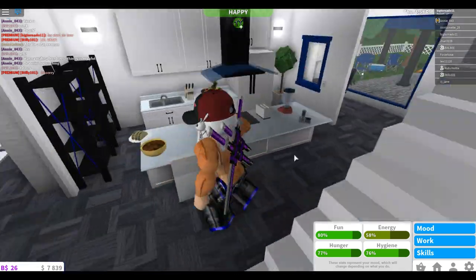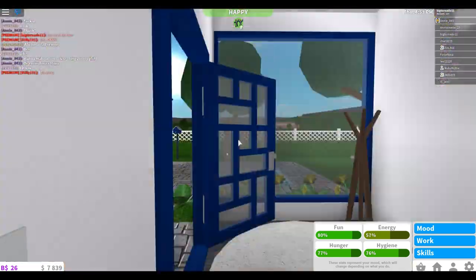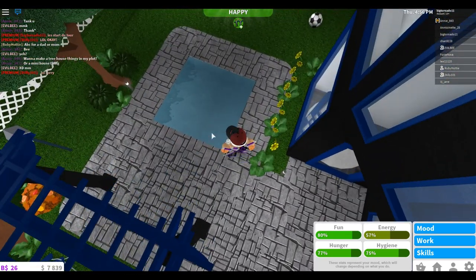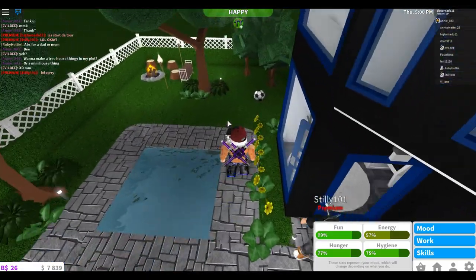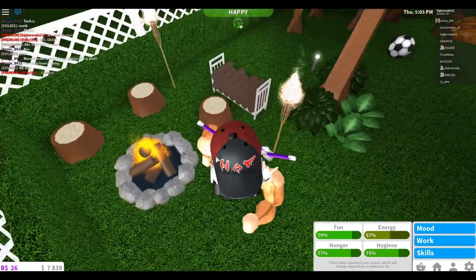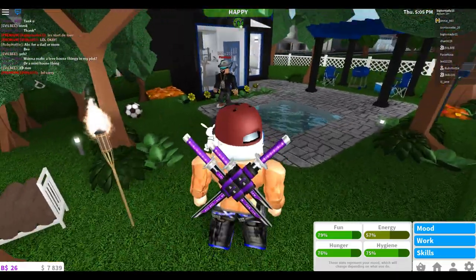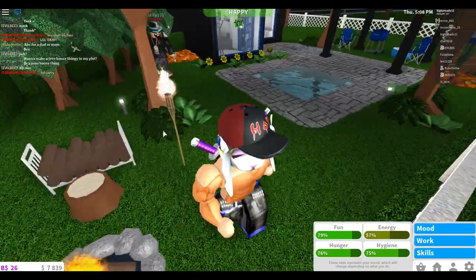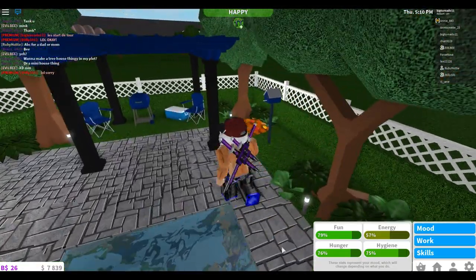And last but not least, the outside. I also like these doors — those doors are pretty cool. He has a $2,000 pool right here, and a nice little fire pit. I can't even sit down because I'm not a guest — he didn't make me a guest.